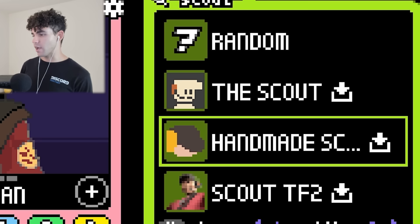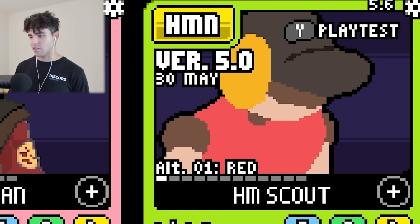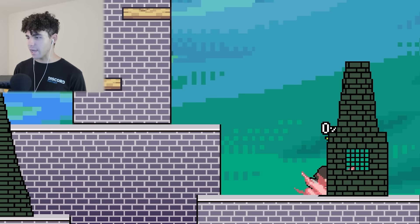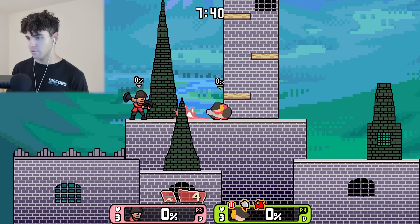Now we have these two right here and both of their art looks... okay, well, this art doesn't look good at all, to be honest with you. So let's just do it — Handmade Scout. Now, like I said, the art's questionable, but we don't judge a book by its cover on this channel. It could be a hidden gem. Now that I'm in game, I don't know how I feel about this. It's kind of cool. I'm also really slippery. What is this jump?